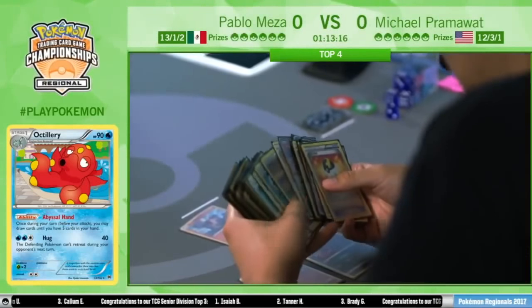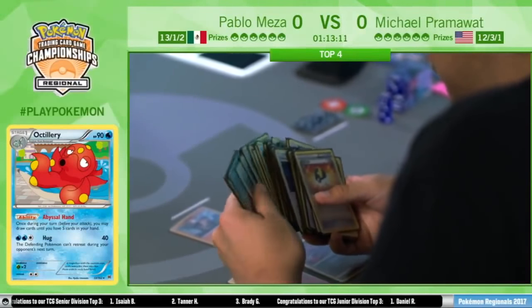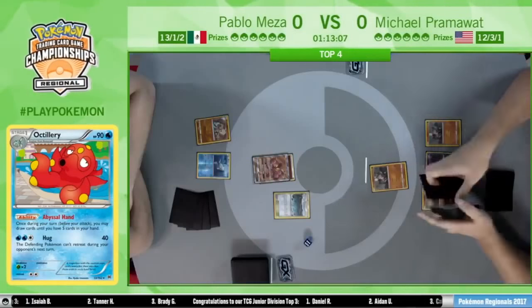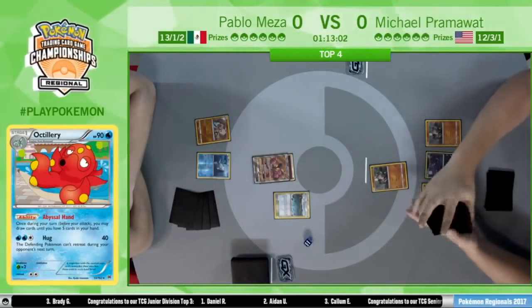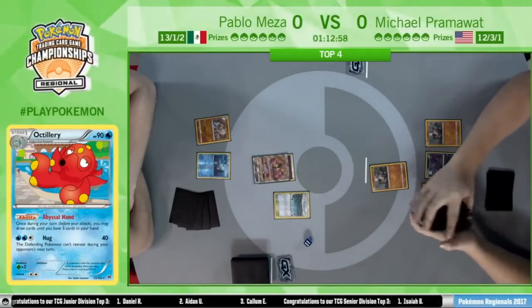He can get a Rockruff if he chooses to, but it's really just to see what's in his deck for free. It does provide an advantage to Pram as well — getting that third Rockruff. Just might as well get it out onto the bench, thin your deck a little bit, and get to take a look at what's prized.